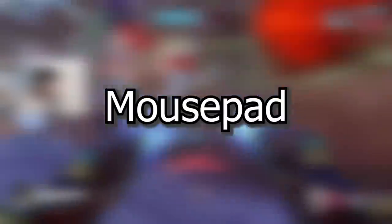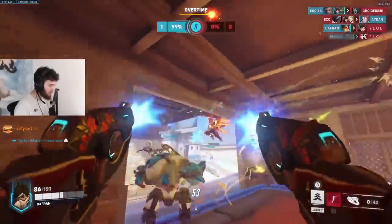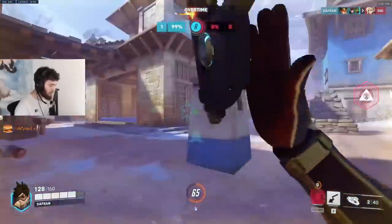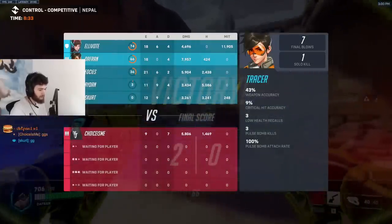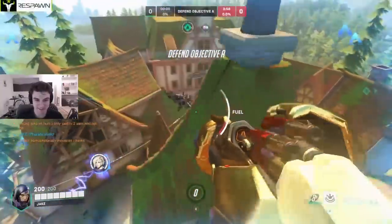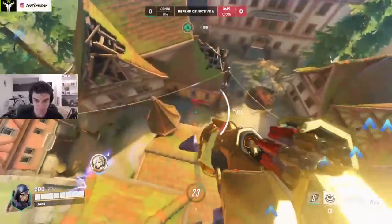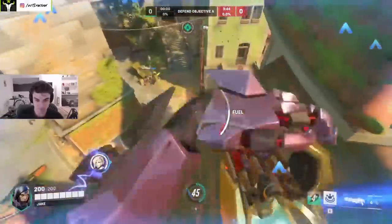Mouse pads are one of the few pieces of equipment that are true personal preference. Some people use glass ice pads for fast, easy gliding — which can favor tank players and Genji mains. But a high quality thick pad that lets you push down to artificially lower your sensitivity when taking precise shots can be ideal if you're struggling with sporadic aim. There are great options out there, but personally I like Artisan pads — they're imported from Japan and they're definitely the best of the best.